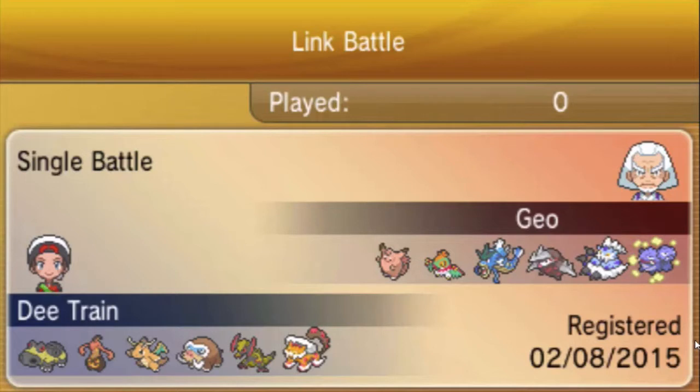D-train is the owner of the London Dragonites. Looking at his team this week: he brought physically defensive Hippowdon, specially defensive Goregeist, Choice Band Dragonite, Life Orb Mamoswine, Lum Berry Haxorus, and Scarf Landorus. Looking at his team, he's super ice-weak, so HP Ice from Thundurus and Ice Fang from Garchomp can pretty much tear his entire team apart.